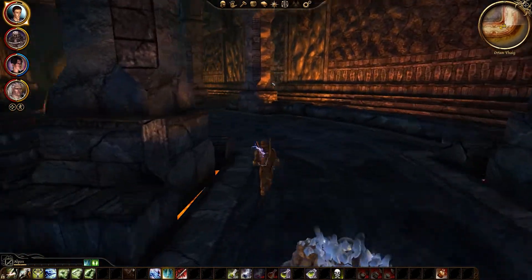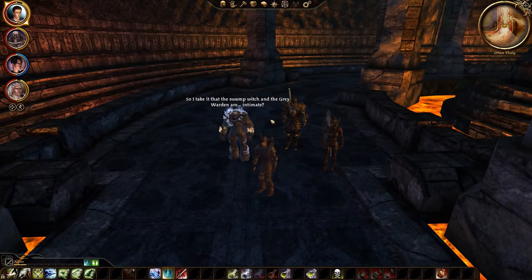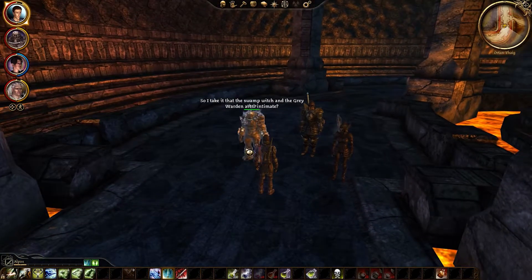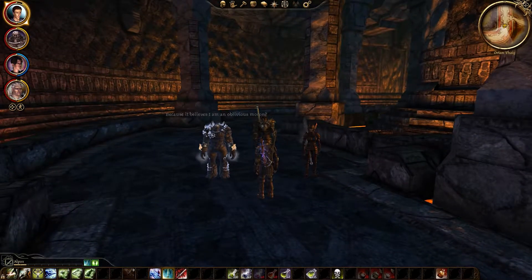I'm guessing you must find the grave, then you go and find all the bits, then you come back. The Swamp Witch and the Grey Warden are intimate — I am hoping that is not a reference to Alistair, because it believes I am an oblivious moron. Anything is possible.